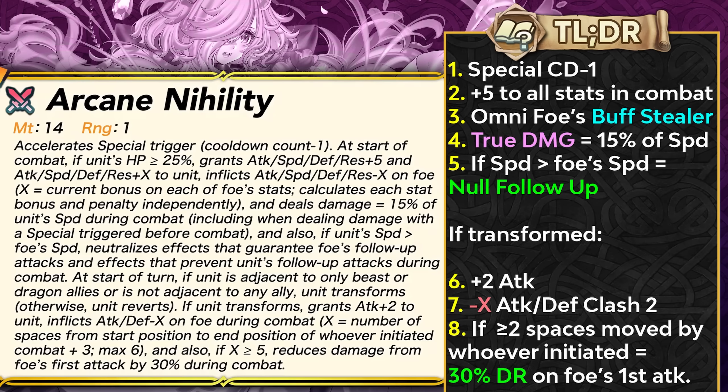If the unit's speed is more than the foe's speed, you can get the full null follow-up effect, which is extremely good because it's pretty hard for beast units and cavaliers in general to get that. If transformed, you're able to get plus 2 attack and attack/defense clash too, debuffing the opponent. And if 2 or more spaces were moved by whoever initiated, you can get 30% damage reduction on the foe's first attack.